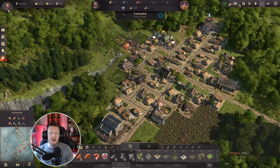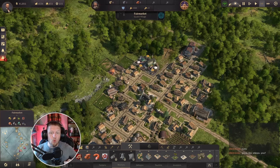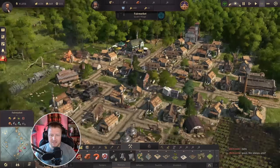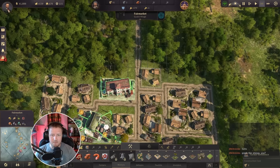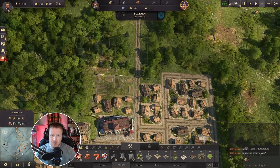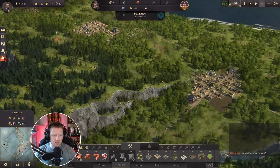I kind of want to get everything unlocked before I really dig into the beauty building. I want to get everything unlocked first, at least up through engineers, and then we'll really start digging in with making places look exactly like we want them and theming our areas. Things will change constantly as I expand — I see a lot of people try to beauty build from the very beginning and they get themselves in situations where it's kind of all over the place.